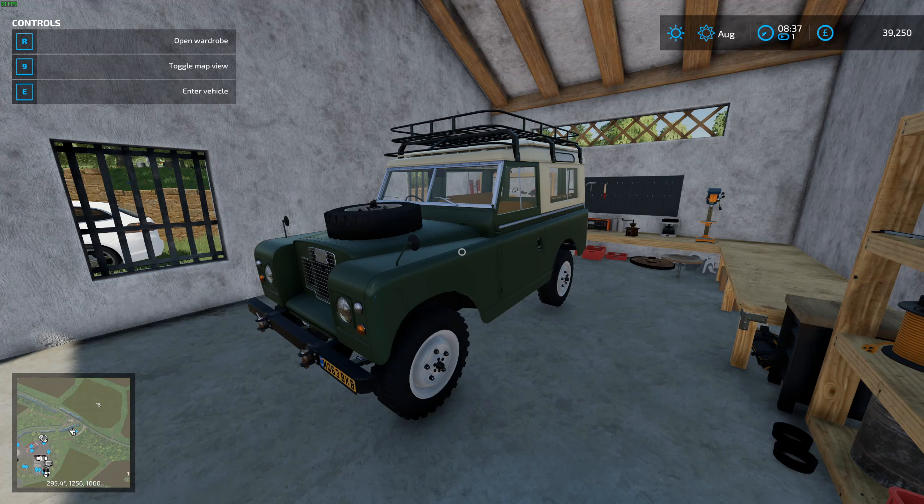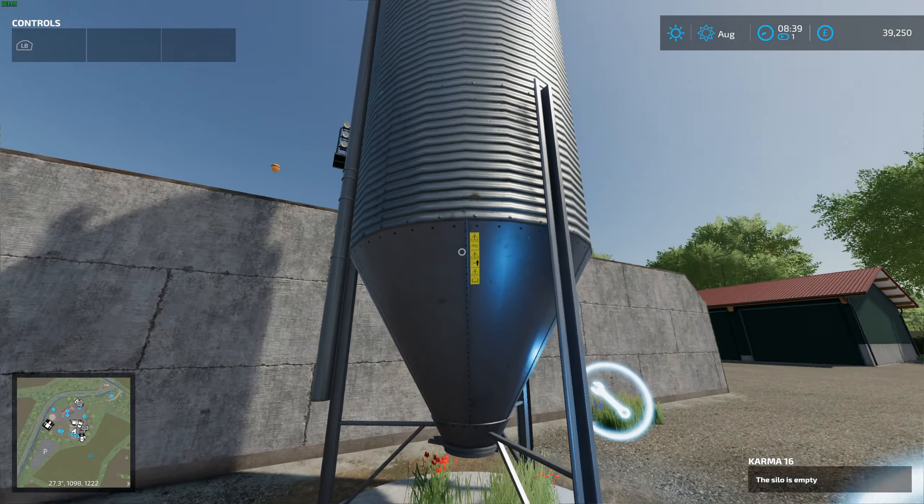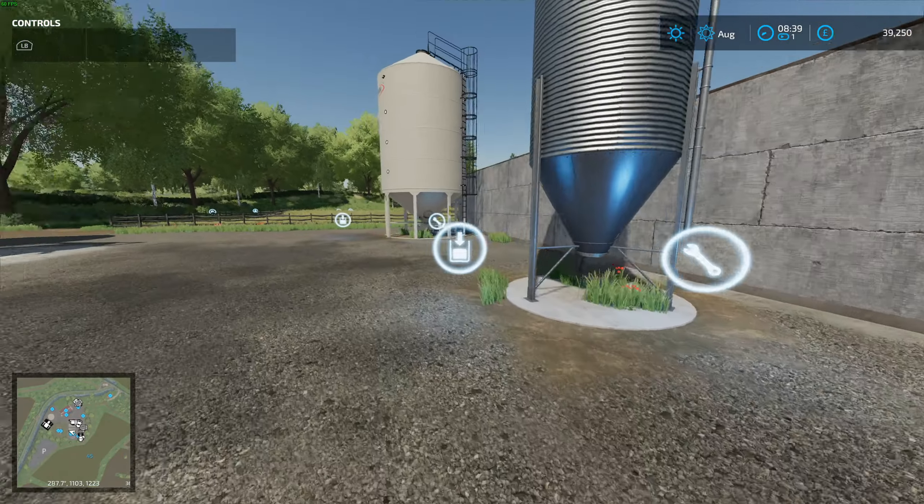We've got what I guess are chaff silo things - pretty cool. Here's another vehicle garage with a maintenance bay, which is pretty good - we'll have to use that at some point. Here are our silos; I doubt we've got anything in them at all. Nope, silo is empty. Another one here, a fertilizer tank, and I don't know what would go in there.